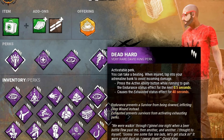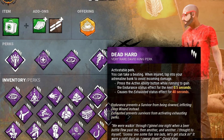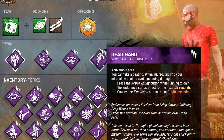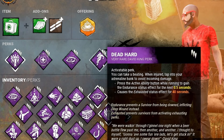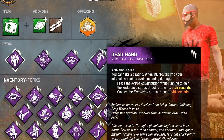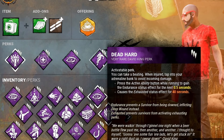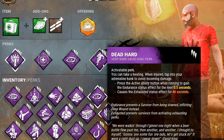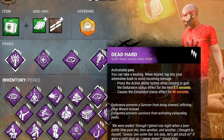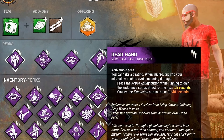Dead Hard is like the only perk in the game that really gives you a second chance once activated. Once you're injured, for half a second you can take a free hit without going down. You get a little speed boost after taking the hit, maybe get away, extend the chase. If you haven't got your Dead Hard timing down, I would sub this out for Sprint Burst or Lithe — any of those other exhaustion perks would work just fine. But this is the solo queue build, probably the best build if you're hopping in solo queue with random teammates.